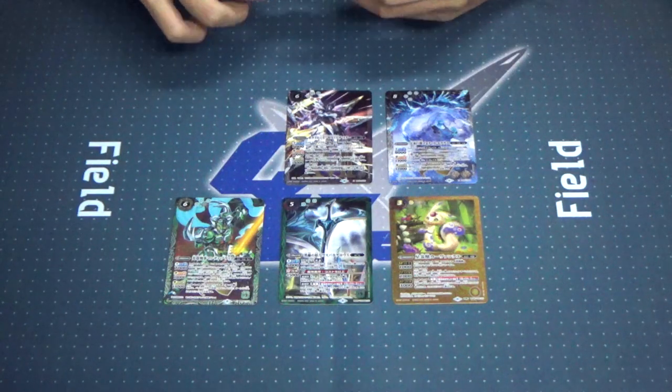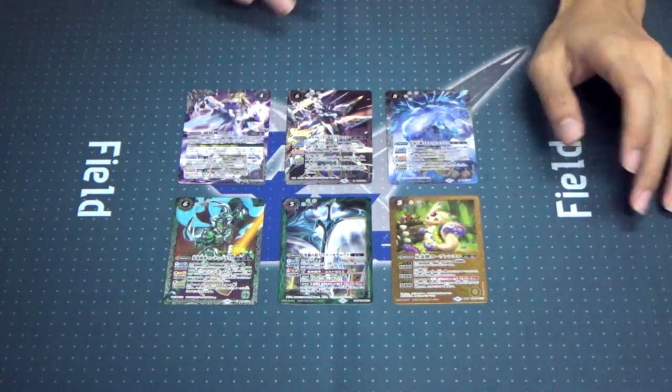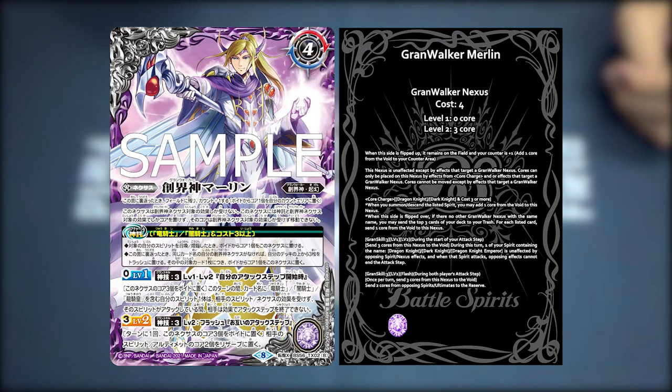Level 2 and 3: during your attack step, when your spirit containing the name Dragon Knight or Dragon Knight Emperor attacks, for each counter your opponent must send one call from their spirits to the trash in order to block. From the Tensei effect we know he flips into a Grand Walker — specifically Grand Walker Merlin — a Kigen Grand Walker with a call charge of Dragon Knight and Dark Knight, cost 3 or higher.